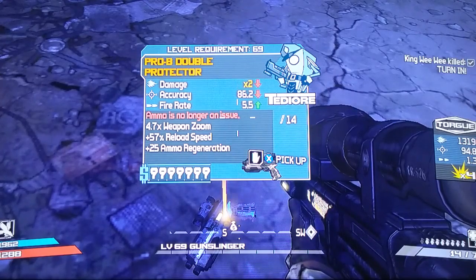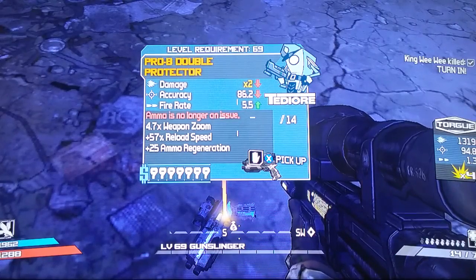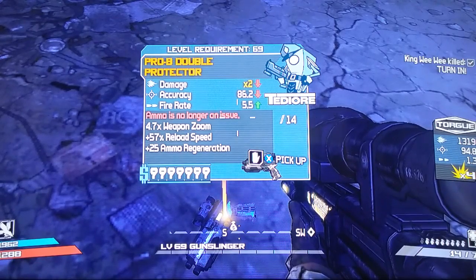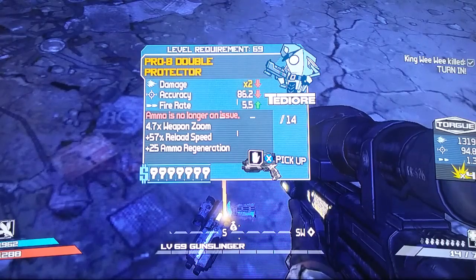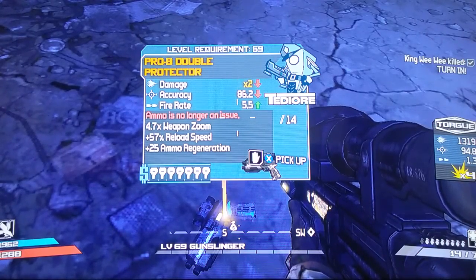We're here at Trash Coast, and I couldn't take out the little bandit camp that has the Claptrap rescue in it. This is the last double-version pistol that I have left to do, to my knowledge. If you guys know of any others you want me to do, go ahead and leave them in the comments below. I do have three other guns I'm going to do today, and then I'll be done with the pistols finally. After that I'll be moving on to the SMGs with my Lilith.